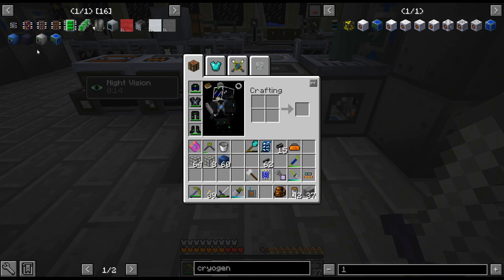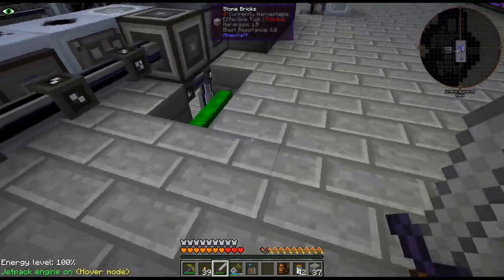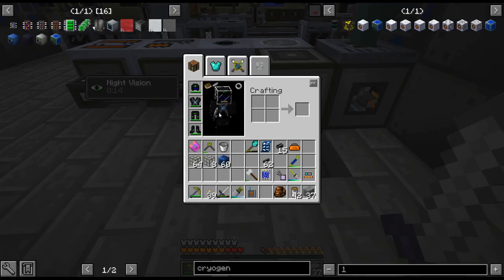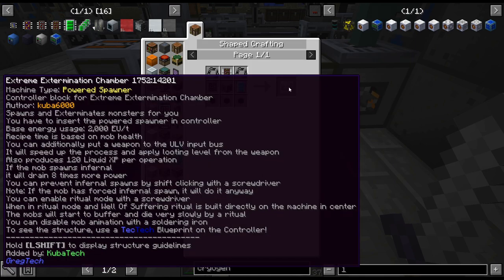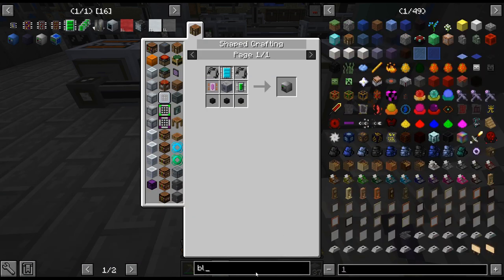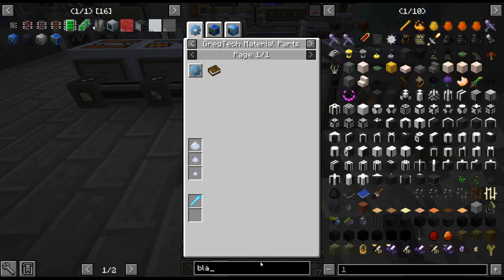I figured I would do this before I smelt up all the crazy amounts of tungsten steel we're going to need for all the outside of it — the machine casings. Now there are a few ways to do this. I was thinking about going with the mob spawner multi-block, but unfortunately it looks like blizz rods — you can't get those from that thing.